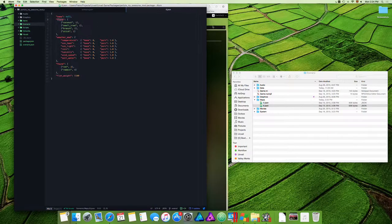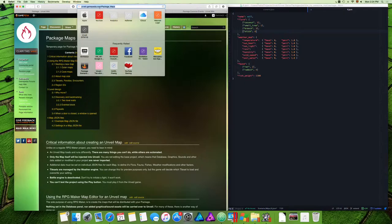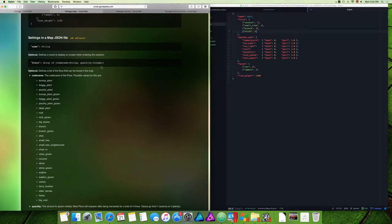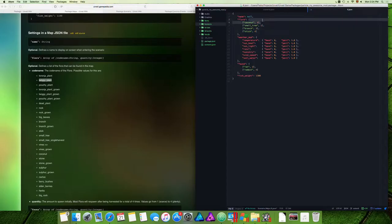You can set the flora for the map — for example coconut, small tree, branch. You can change quantities, like three sticks or four branches. The Package Maps documentation at gamepedia.com/Package_Maps lists all the code names for flora so you don't have to memorize them. For example, you can add a twiggy plant by copying the entry and pasting it, setting a quantity of two.